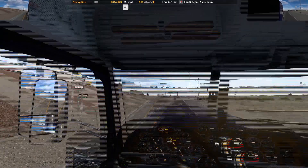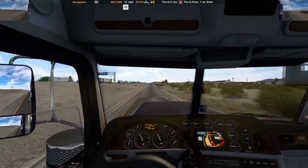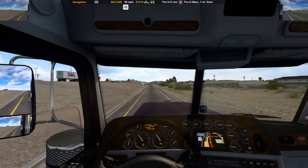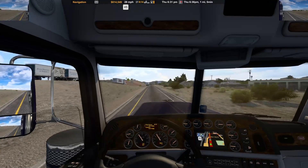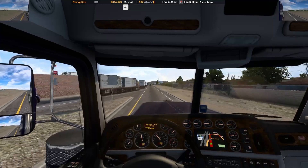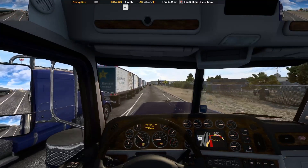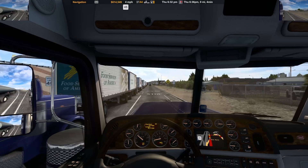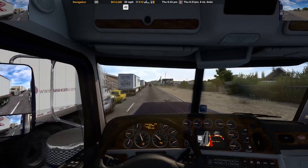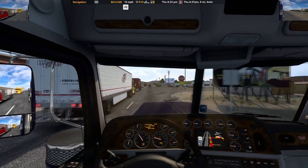You just kind of do it and learn as you go. We are leaving Van Horn and having some frame rate issues, so hopefully that fixes itself. We're heading up to New Mexico — I just don't remember exactly where. There's another Peterbilt right next to us, which is neat. I clearly went the wrong way because it's having me loop back through Van Horn.